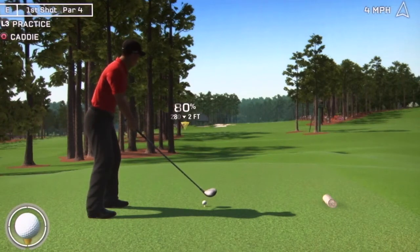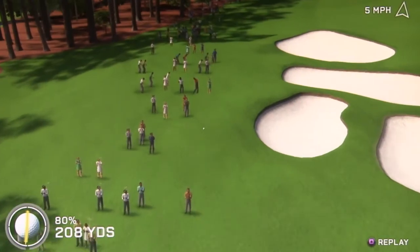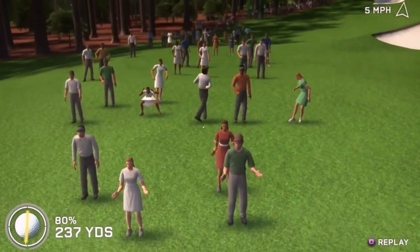With all those people around the green and gamers hitting shots aggressively to bring about the best possible scores, every now and then a spectator is going to be hit. You do see those hit reactions because they are alive — they are on the course and they're not just 2D characters.